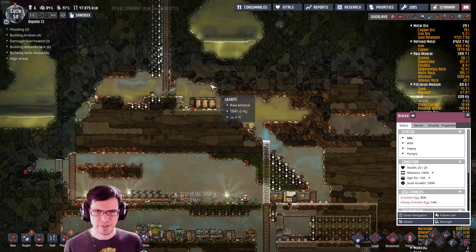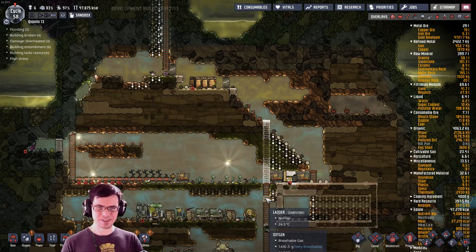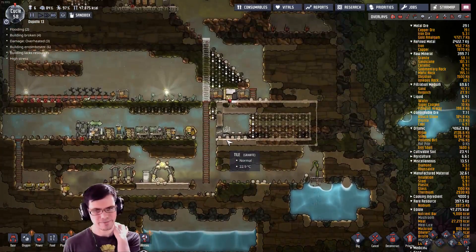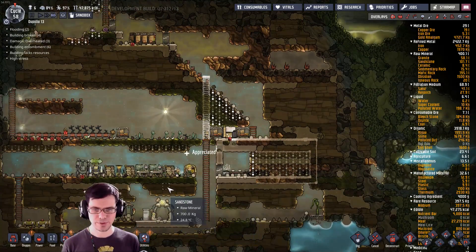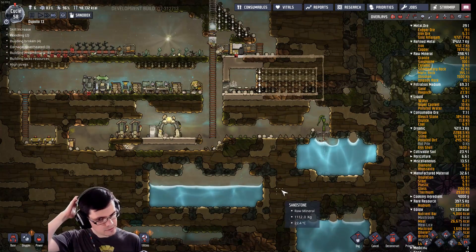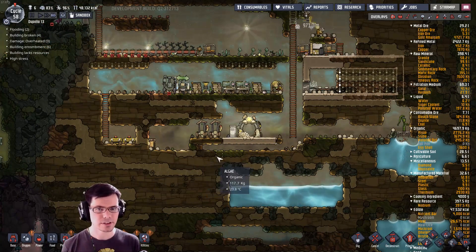Serious lack of hatches at the moment. One day I want to do a challenge where I have duplicants living in all different parts of the base — plumbers over here, builders over there, farmers down here — and try to get them to just stay without actually touching each other. After just dealing with having two bases here, I feel like that's going to be a nightmare. Once I get that deodorizer, I can flip over to the algae terrariums and really start taking care of the carbon dioxide and increasing the amount of oxygen I can produce, because the polluted oxygen that bubbles off of that, I can convert to oxygen.